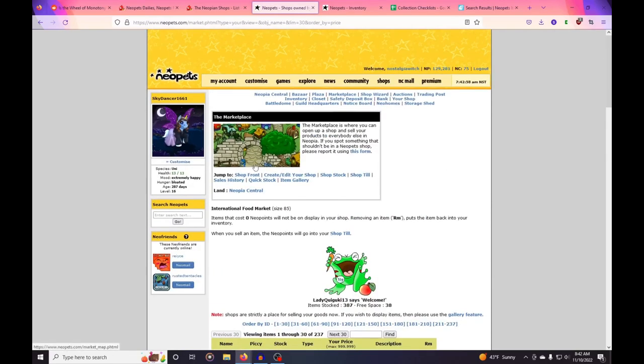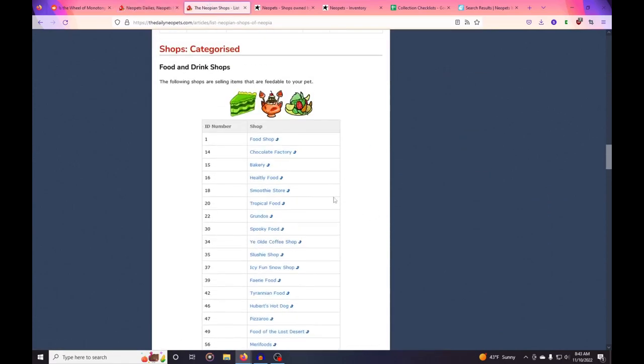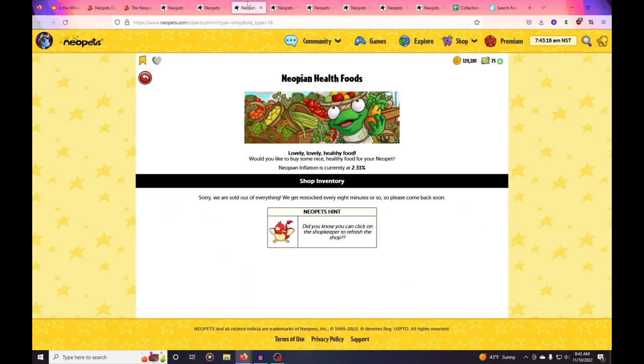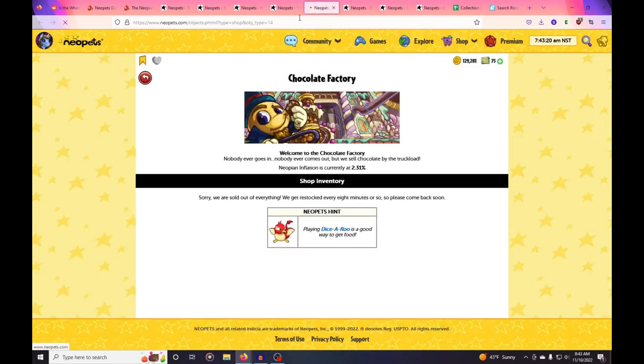I want to show you guys how people normally restock — my method is a little bit different. Basically what people will do is open all of these tabs with whatever store they want to look at and then just flick through them and refresh, refresh, refresh, to see if there are any items they're looking for.